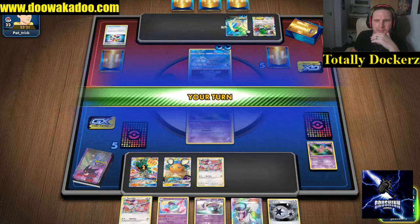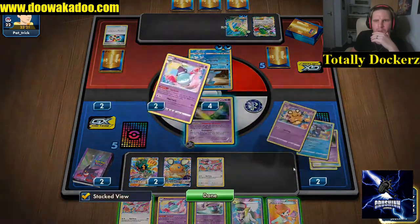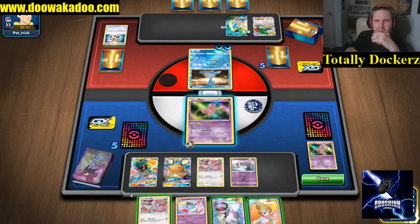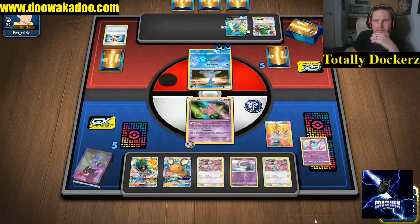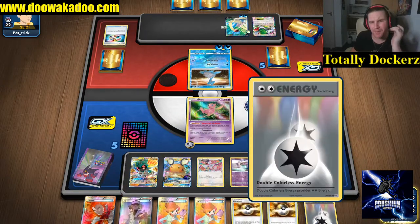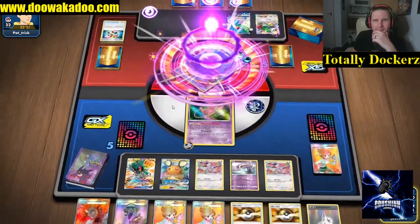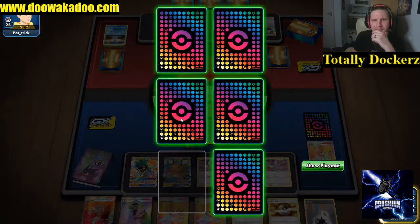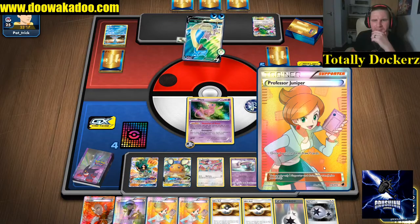We'll keep the Mad Partiers going. I'm going to put this one up and then throw away - there should be another Polteageist in the deck. Mad Party again - 180. Twin Energy, nice to see.